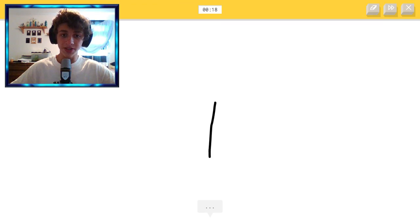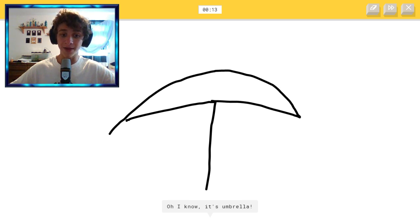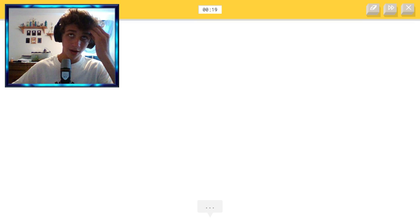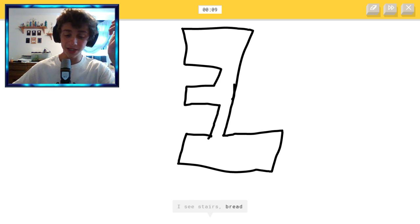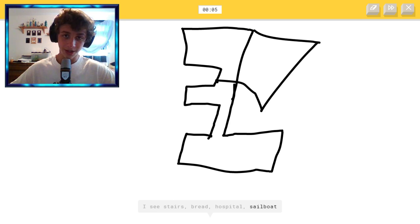So basically, this game was made by a couple of Google designers, and it's really cool because they basically have this database of drawings from different people playing this game, and they're able to identify it as the drawing. I don't know how to draw an anvil. I can only remember one from Minecraft, so I'm gonna do my best. What is this? That's an anvil, right? I don't know what they look like.